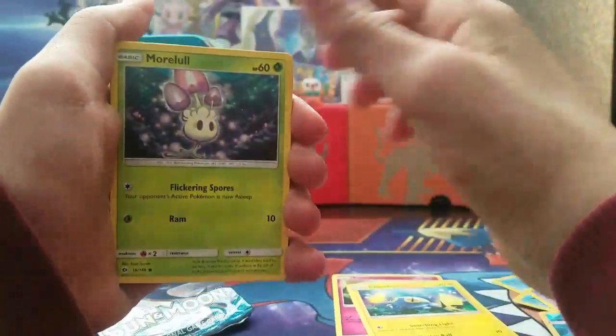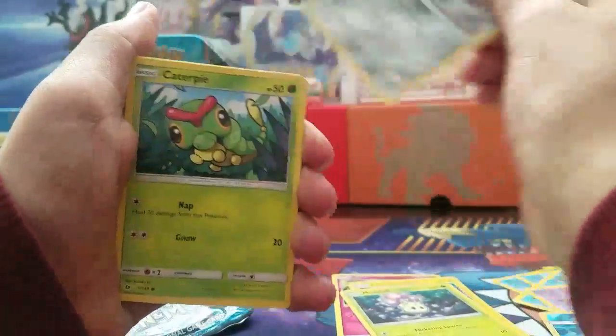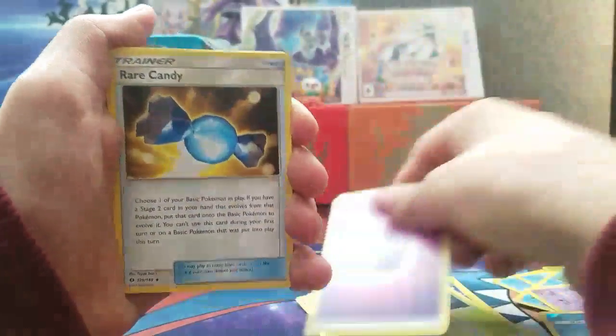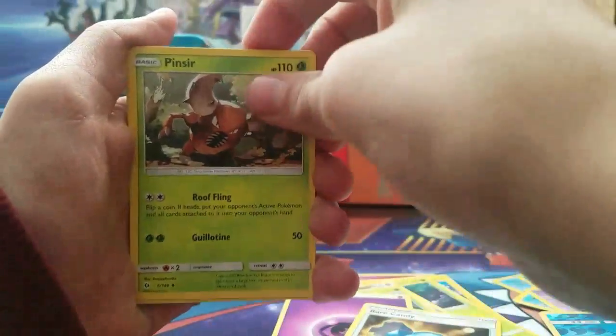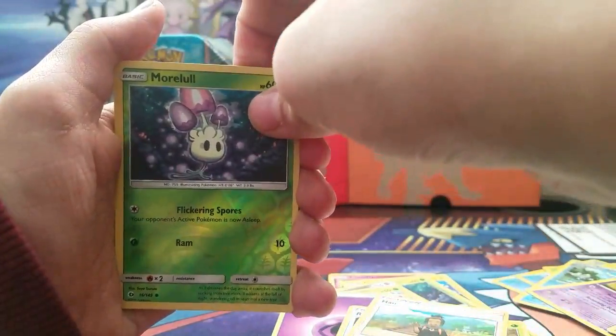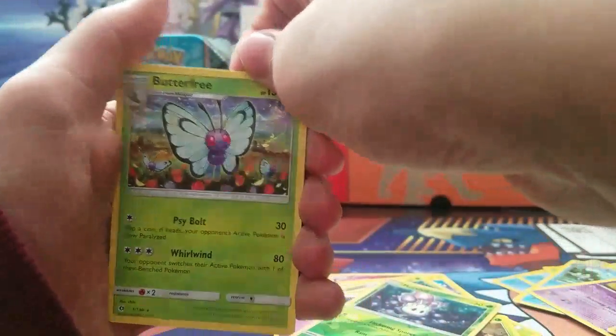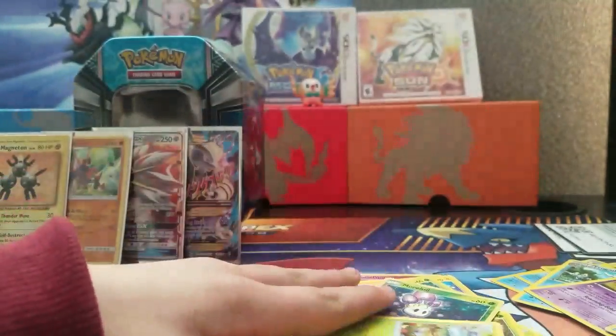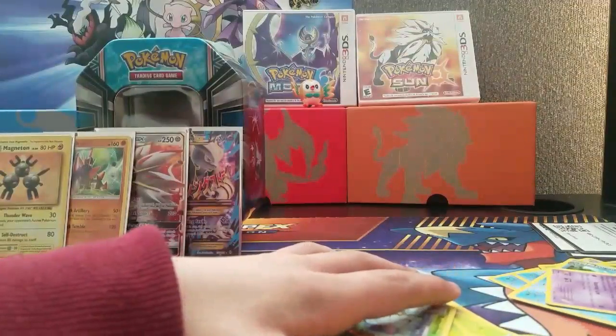We have: Cutiefly, Chinchino, Morelull, Skarmory, Caterpie, Psychic Energy, Rare Candy, Pinsir, a reverse holo Mortal, and a Butterfree! We don't have — oh cool, didn't we just finish the Caterpie evolution line with that card?